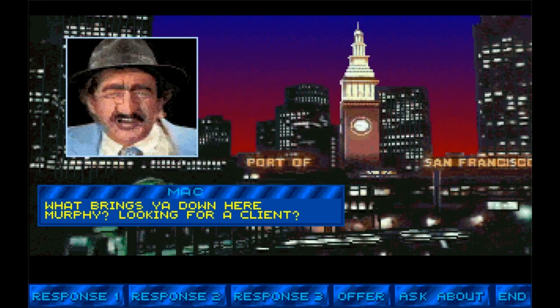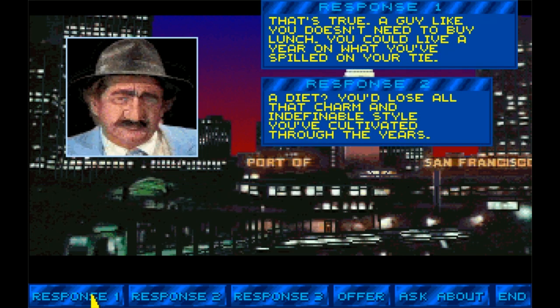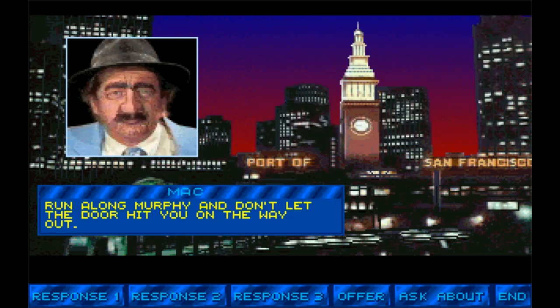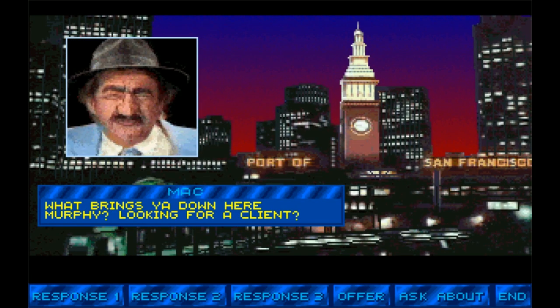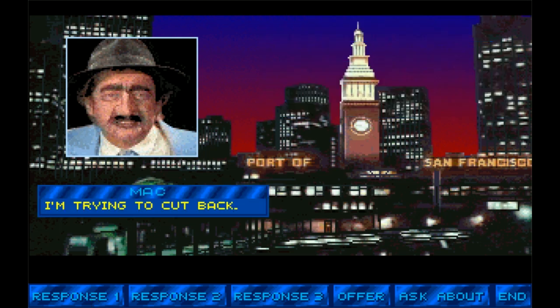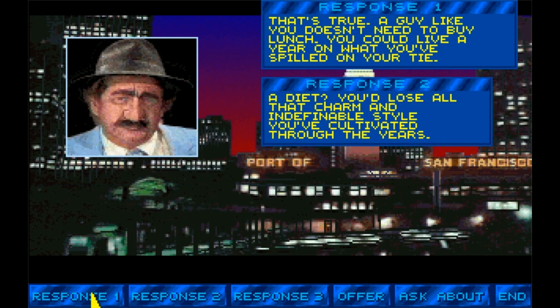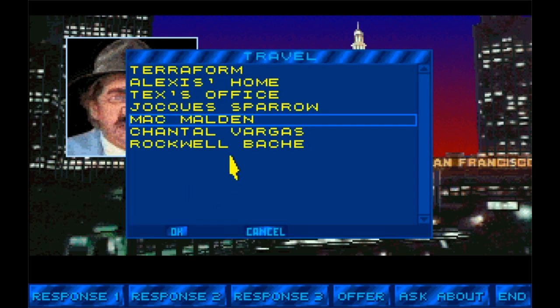What brings you down here, Murphy? Looking for a client? I'm not very good at this — let's try again. Free lunch? I'm trying to cut back. You could live a year on what you spilled in your tie. Run along Murphy, and don't let the door hit you on the way out. These people are not very forthcoming — let's go see Chantal Vargas. Maybe she's upset that this whole thing happened.